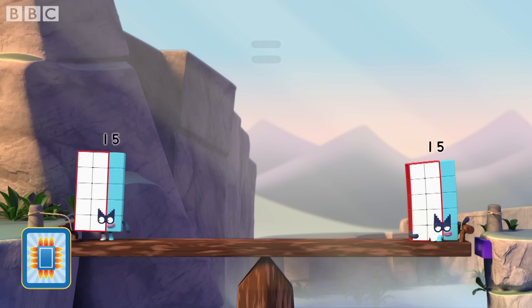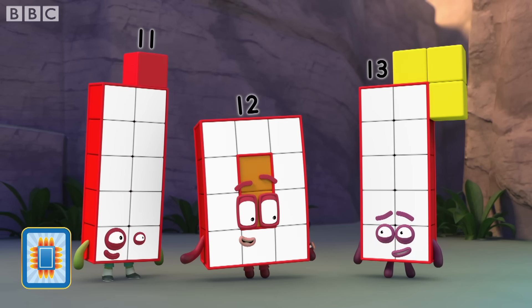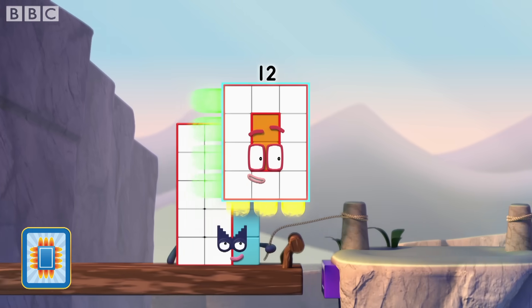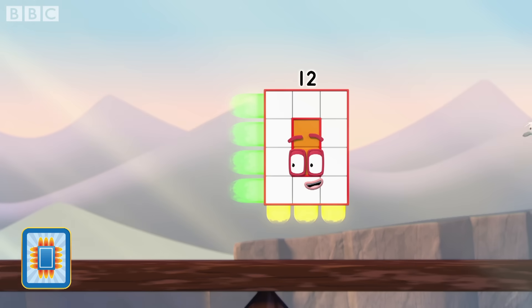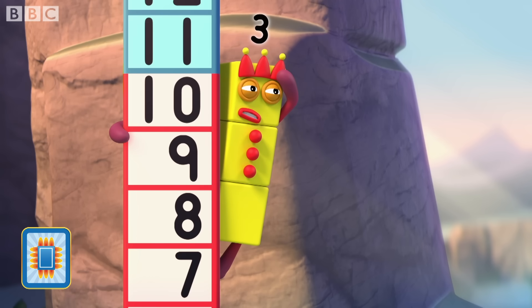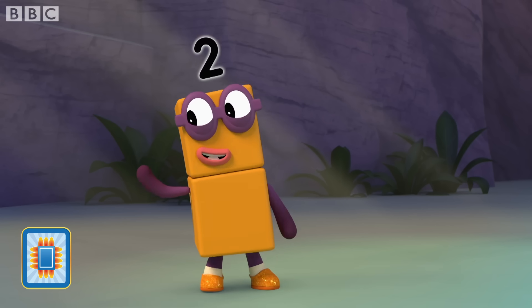Grab hold. We need to reach the far side so we can lock the bridge. I can do this. I am three by four. I am a rectangle. That is so cool! Thanks! What's going on? Twelve needs balancing. And twelve is ten plus two.